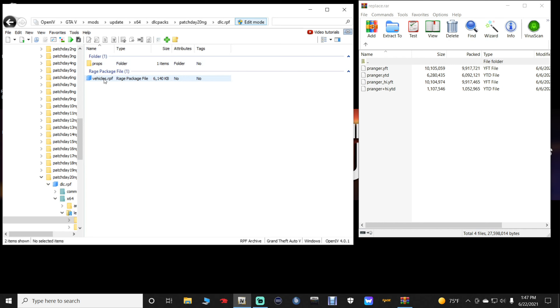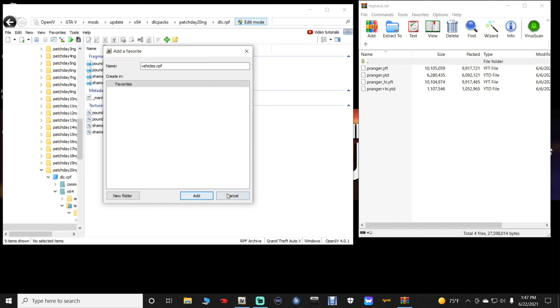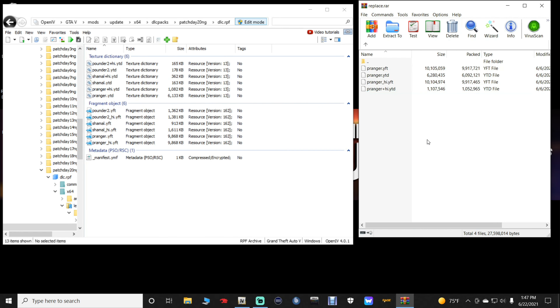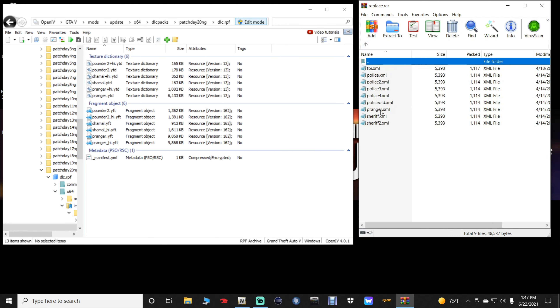Then double-click dlc.rpf > x64 > levels > gta5 > vehicles.rpf. Add this to Favorites as well so you save the pathway. This is where we're going to put our replace vehicle — your pathway is your lifeline. Highlight the replace files in WinRAR, drag them, and drop them inside OpenIV's vehicles.rpf. Then go back in WinRAR and open up the ELS folder — the only file you need is pranger.xml.